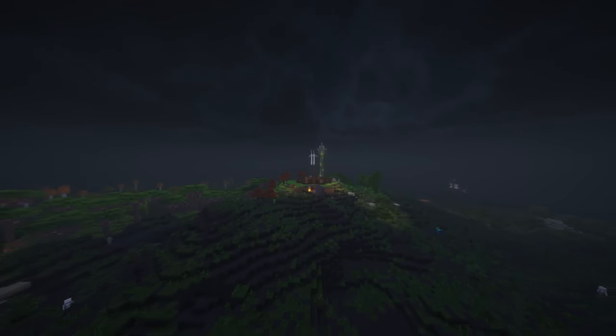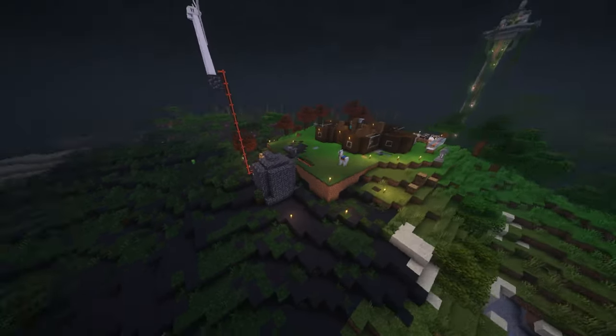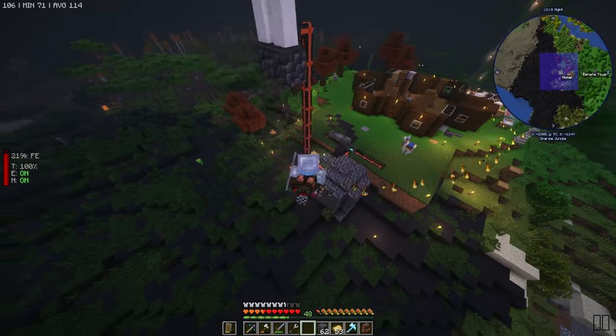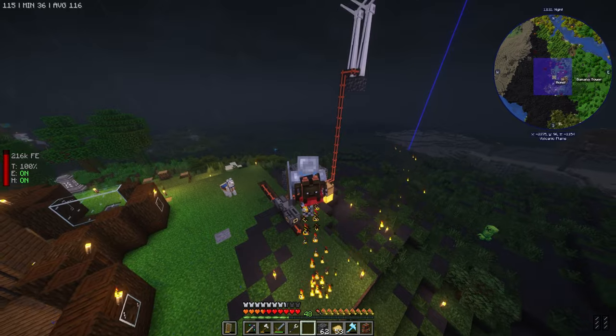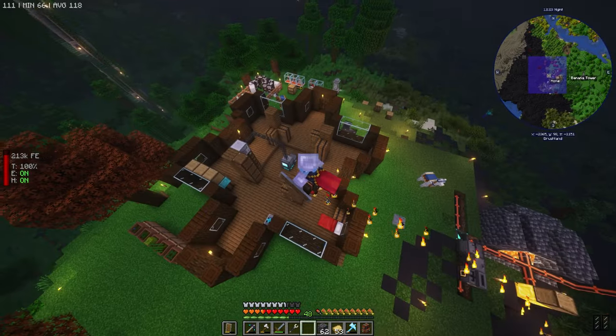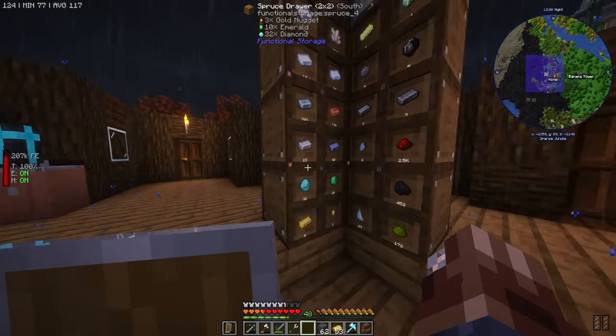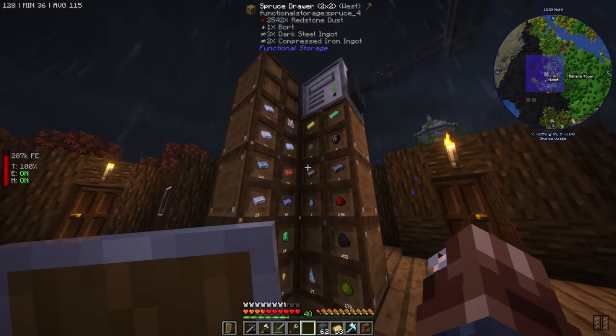Hello everybody, welcome back to All The Mods 9. Last episode we finished up on some nice power. We've got our copper jetpack, we set up an early refined storage, and some nice little functional storage drawers here to store all of our ore.